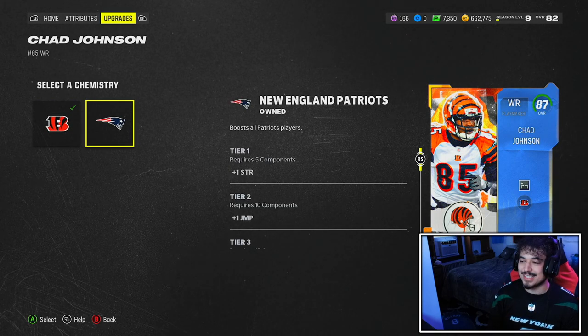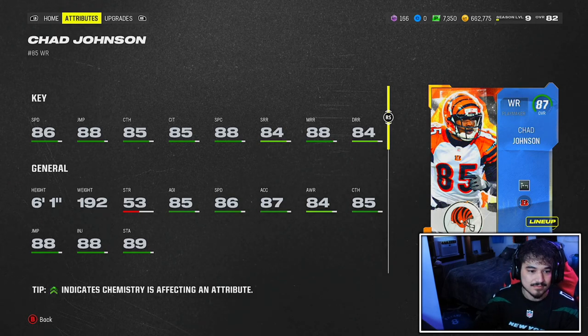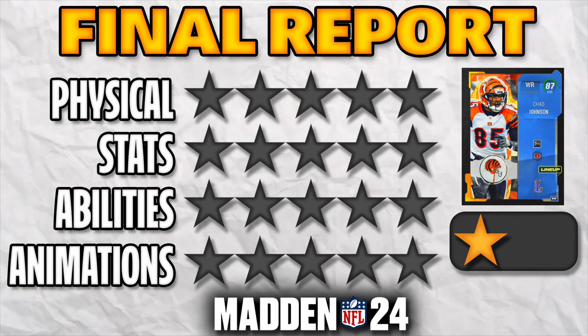Patriots and Bengals team chem. But man, 6'1", 86 speed — this card should ball out today. Make sure you stick around until the end of the video because we are going to fill out Chad Johnson's final report.